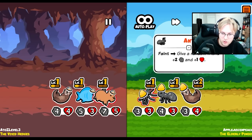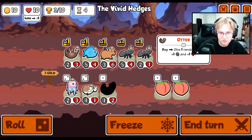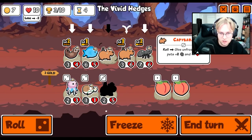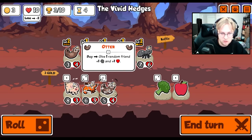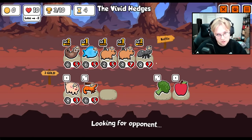You only have one ant - that's three wins. Level up the otter, another capybara, a stronger otter. Good turn four team.